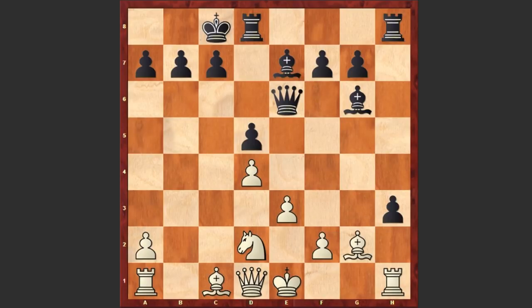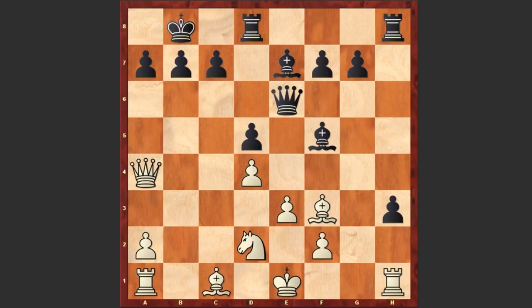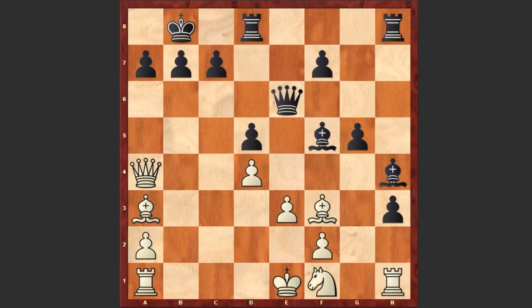Bg2, gxh3, Bf3, Bf5, allowing this pawn to move further. Qa4, Kb8 protecting the pawn, Ba3, and here comes a strong move: Bh4. Now black is threatening Qxe3. Nf1, and black pushes the pawn: g5.